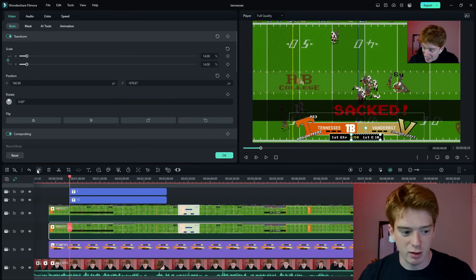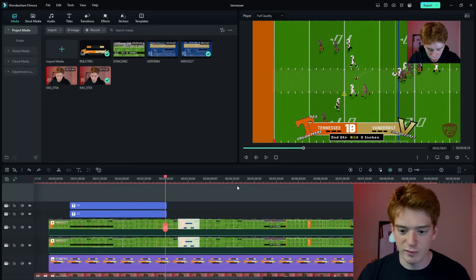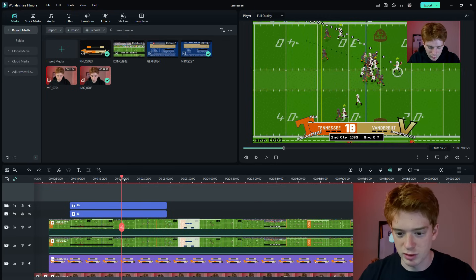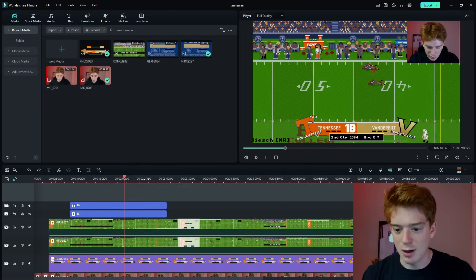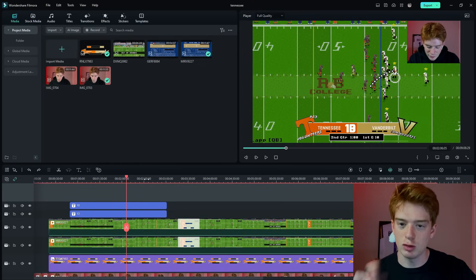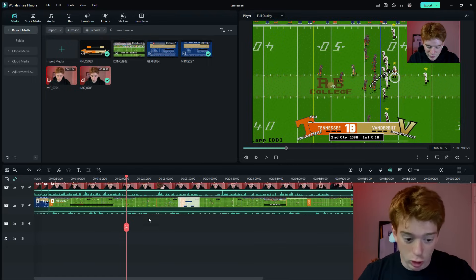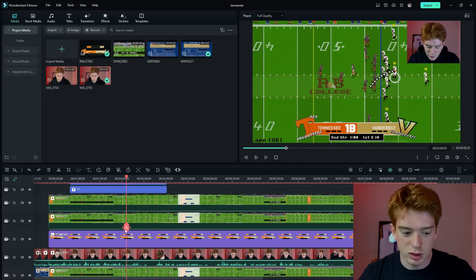Now you've got multiple layers of the game on top of the game. Whenever you skip forward — here's an example: it's third and seven. I'm going to get tackled. Watch the bottom — watch the 'third and seven.' It's going to turn to 'first and ten' as soon as the game turns to first and ten, because if you look at this layer it says 'first and ten' up here. Everything's synced up, so as soon as the game changes it, the scoreboard changes it too.